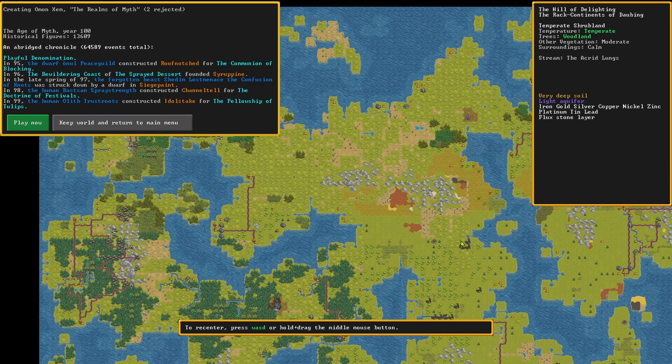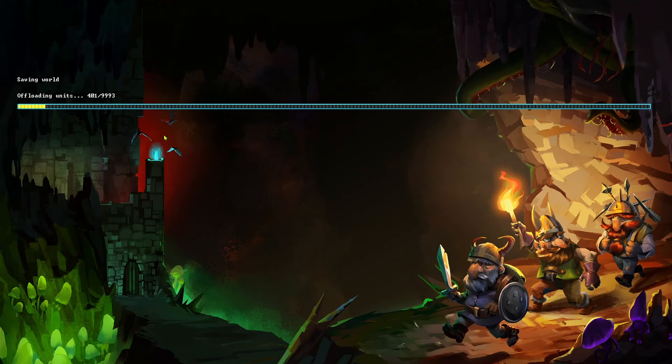We've got options: Play Now, or keep world and return to the main menu. Can we scroll through these? No, but we can get a sense for things. Sushsafoshposhi — Silken Markets, a human town. Up here, a human hamlet. I see humans. What about this? A tomb. Over here? Dwarven hillocks. Great, let's just play now.